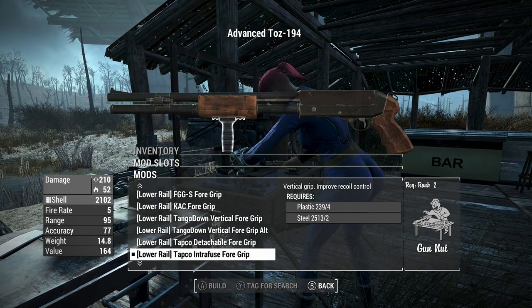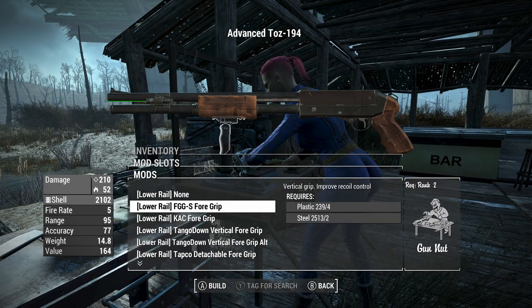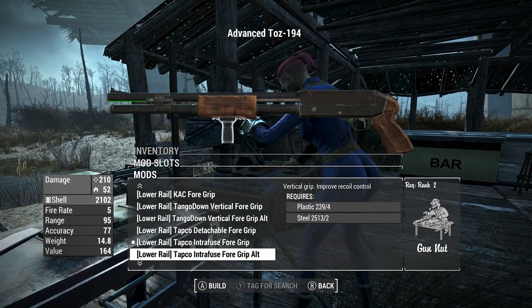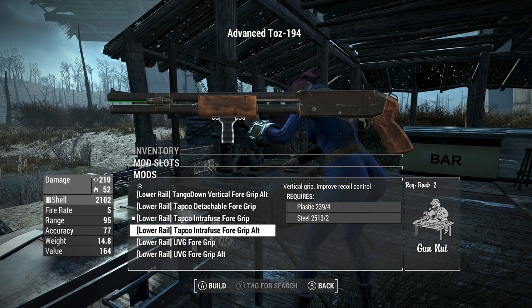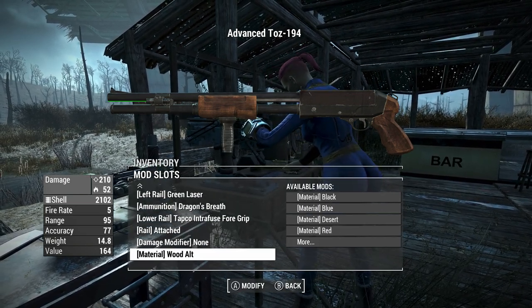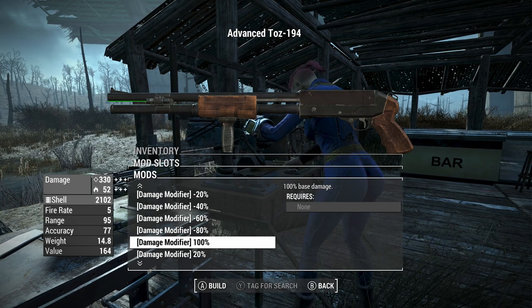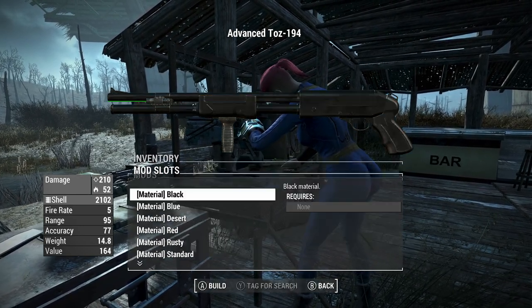Lots of different foregrips here - the difference is all cosmetic, they all seem to give you the same benefit. Increased accuracy by a big chunk, 16 accuracy increase all the way up to 77, which is good for VATS and recoil. I just put the grip on that I think looks the best. You can also use the damage modifier to make it weaker or stronger, all the way down 100% or all the way 100% stronger, depending on whether you think the weapon is overpowered or underpowered.